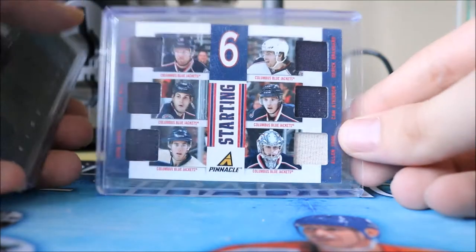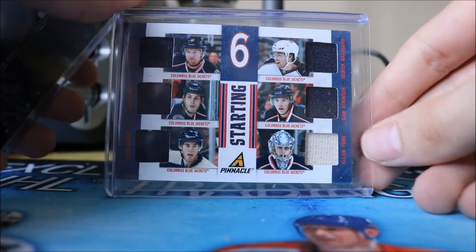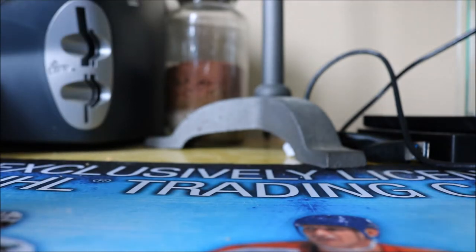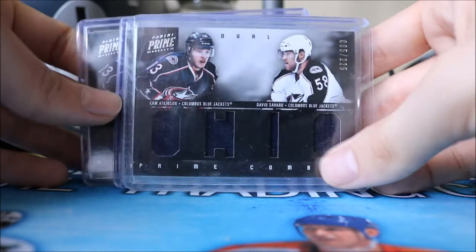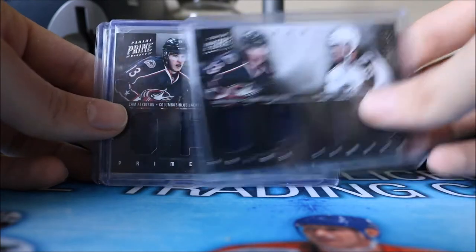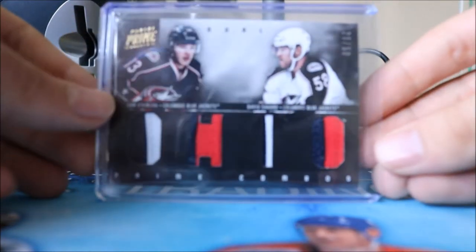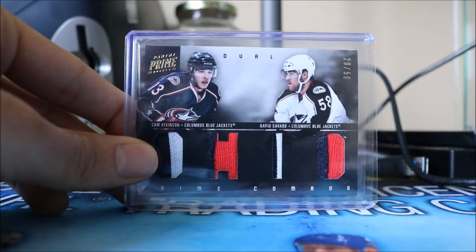We have his Starting Six Jersey with Rick Nash, Jared Boll, John Moore, Alan York, and Derek Brassard — technically numbered to 200 but it doesn't say it on the card. We also have three of his Prime Duels combos with David Savard numbered to 225, plus the Prime Combos prime version numbered to 250 with David Savard — nice two-color chunks on all those prime pieces.